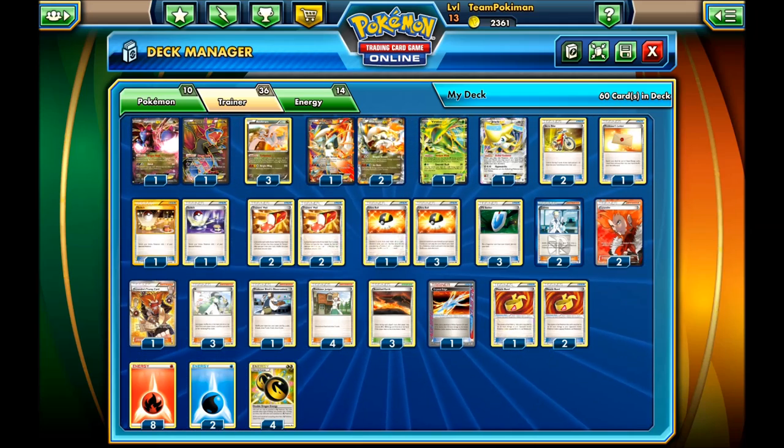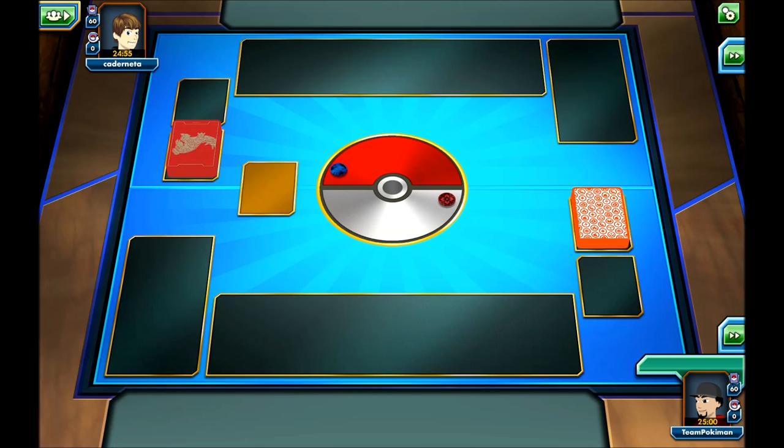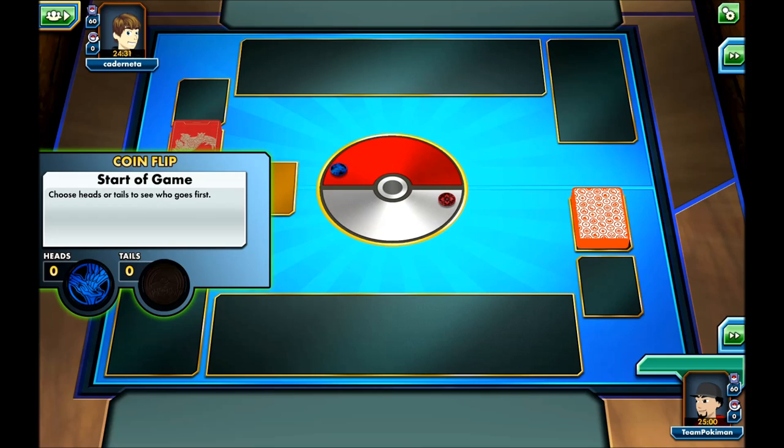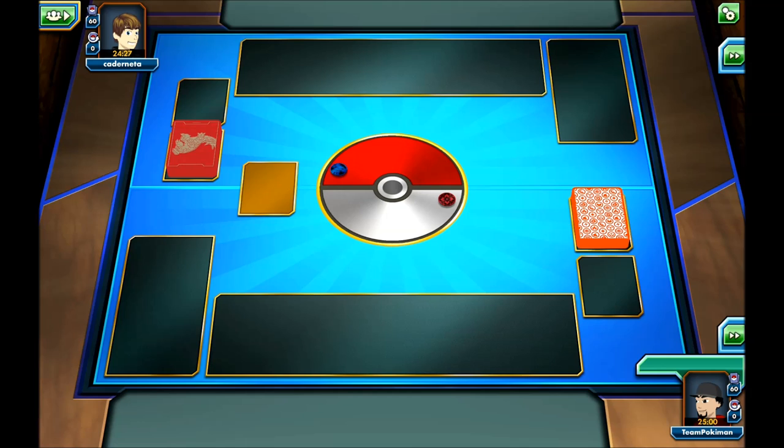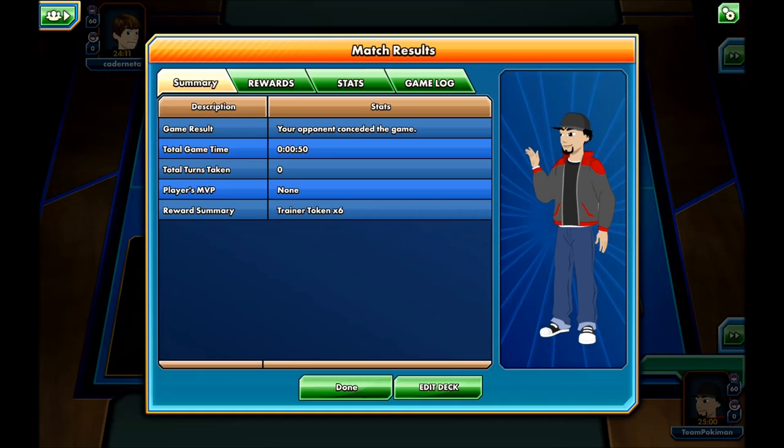Without further ado, let's jump right into a game. We can see Psychic and Normal — not sure what we're going against. We're waiting for my opponent to flip the coin. He gets Heads and is going to go first. Hopefully we'll start with a Reshiram — that's our best starter Pokemon just to attach energies. My opponent probably just disconnected, so we'll go for another match.